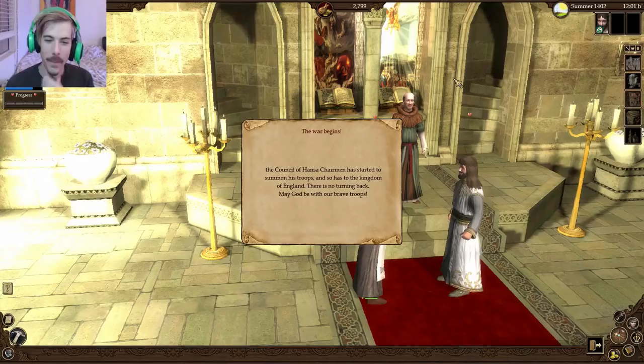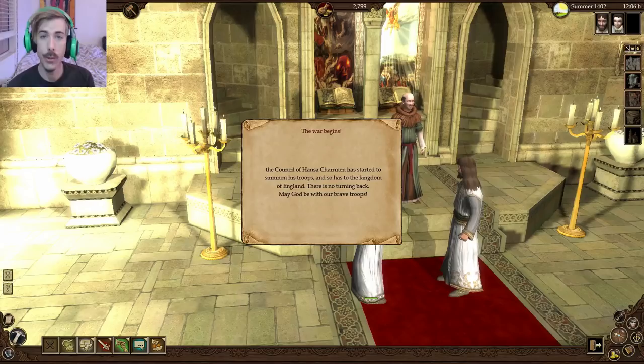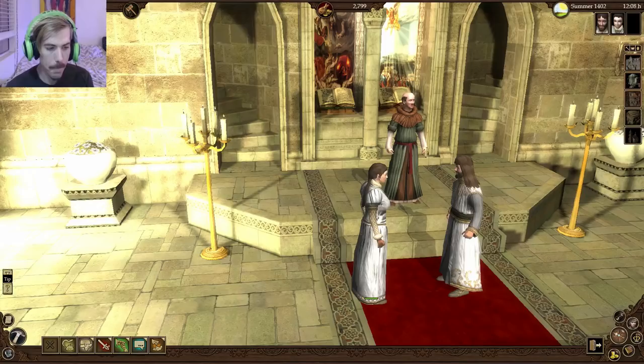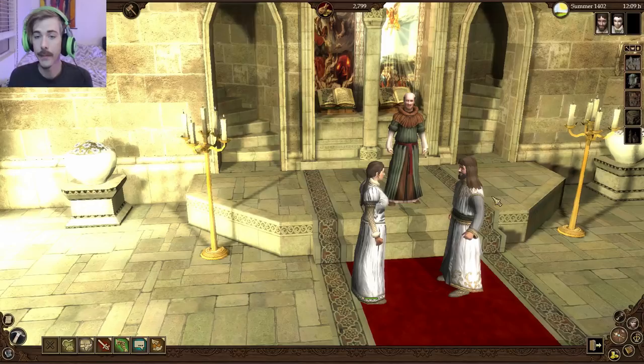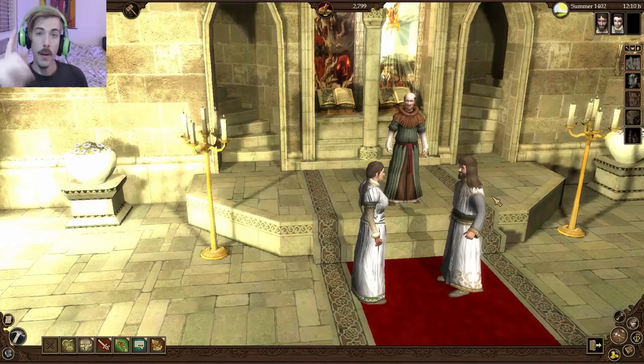The council has started to summon his troops — there's going to be a war. If I join the war I can get a lot of money if I don't die. It's probably worth trying to join the war. So we got a business, got married, got a title, we've got some people coming to our church, and it's starting to look like a game. A war is happening and we are going to participate in the war next time. Thank you guys so much for watching The Guild 2 with me — Michael, also known as Drifty from Driftwood Gaming. We'll see you guys in the next episode!